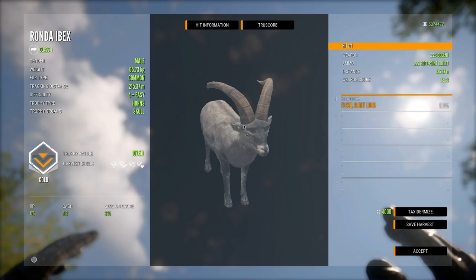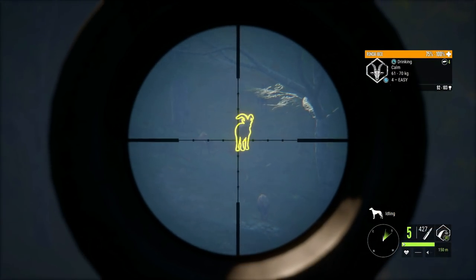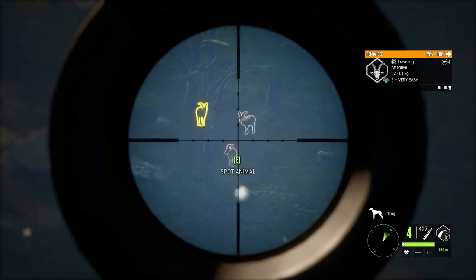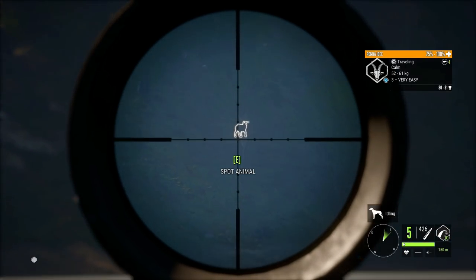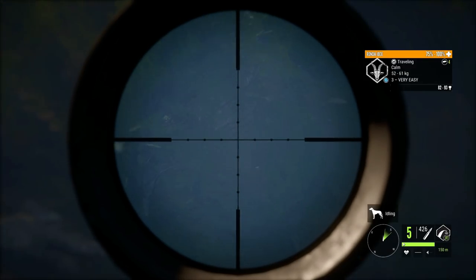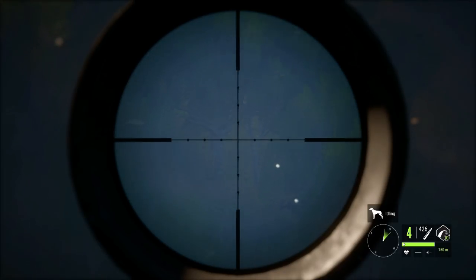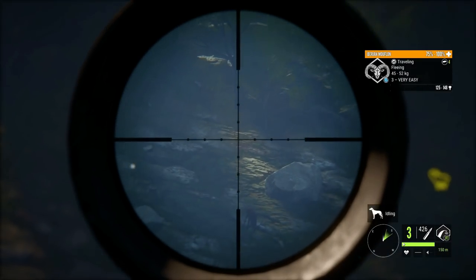Unfortunate, but that's still a really big Ronda Ibex and we took it out with soft points from the .223, which is kind of crazy. There's another decent Ronda Ibex — this one's not going to be anywhere close to diamond but still need to get it down. These Rondas dart off so fast it's almost impossible to get a follow-up shot. We're going to switch to the Hyperion scope to move between targets quickly. Thankfully these are in a different herd so they don't spook from the shot, and we did manage to get that one — and there's actually another up there.